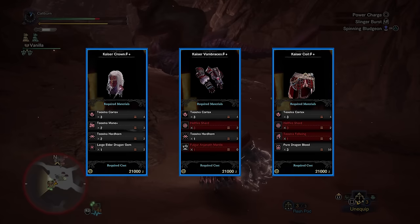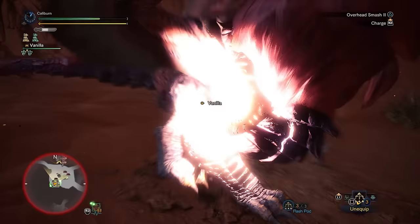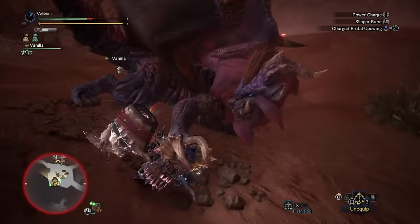Your best options are the Kaiser Crown Beta Plus, Kaiser Vambraces Beta Plus, and Kaiser Coil Beta Plus to unlock Master's Touch via the 3-piece set bonus. This is a reasonable option, as with Weakness Exploit and maxed out Critical Eye, you can maintain near 100% purple sharpness with the Acidic Glavenus Hammer once you have a full Handicraft setup and maxed out augments.